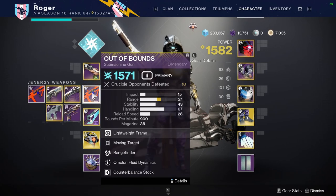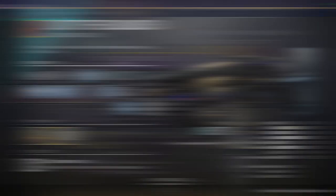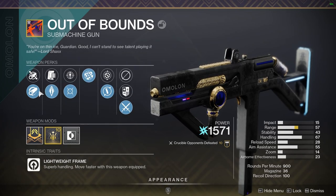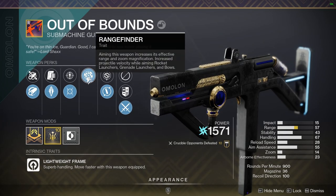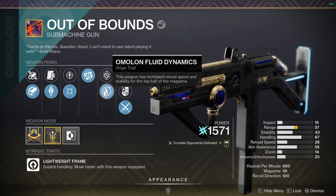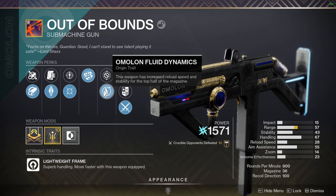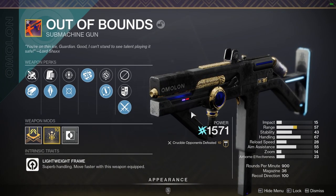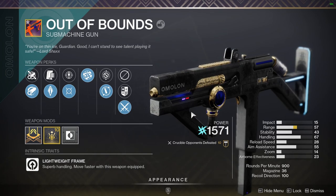This is the Arc Weapon I was telling you about — Out of Bounds — and I went onto D2 Gunsmith just to check this thing out. It has like 20 meters of range on it with this roll. It has a ranged masterwork, armor-piercing rounds, hammer-forged, moving target, and then rangefinder of course. I do love Fluid Dynamics — it gets an extra 20 stability at the top of that magazine there, which decreases the more you shoot. It's just a really good roll and you'll see I hit some pretty good shots with this thing.